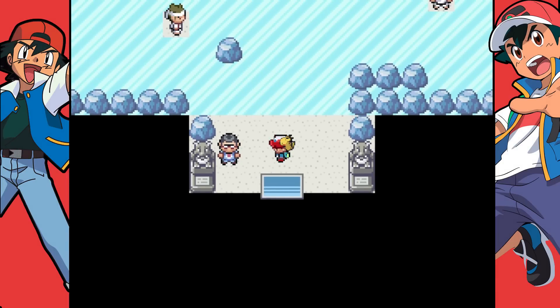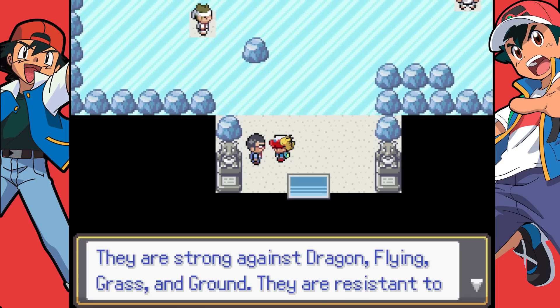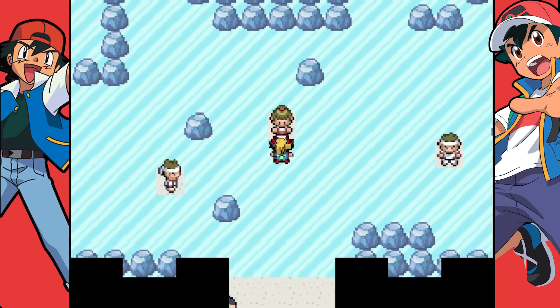Inside we got Bryson. He's an Ice-type gym leader. Ice types are weak against Fire, Fighting, Rock, and Steel. They run against Dragon, Flying, Grass, and Ground. They're resistant to only Ice. So let's start making our way through the Ice Puzzle.